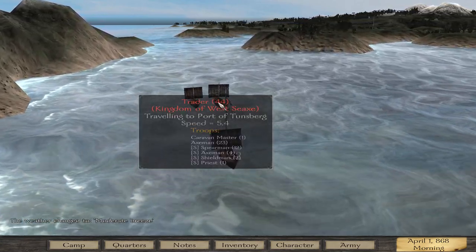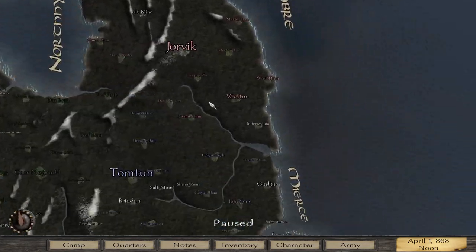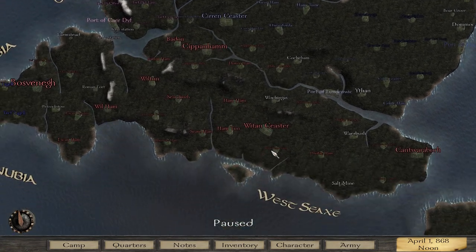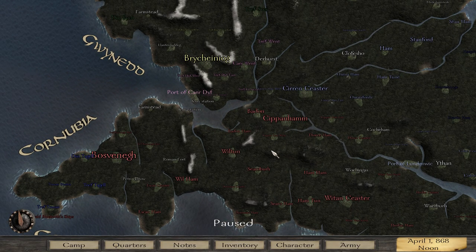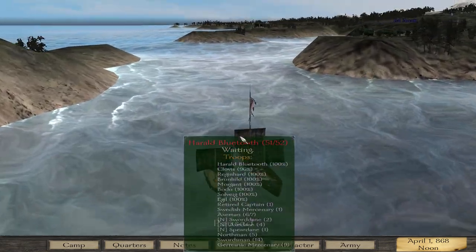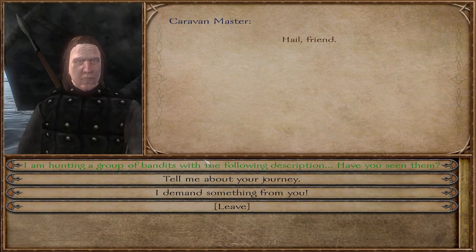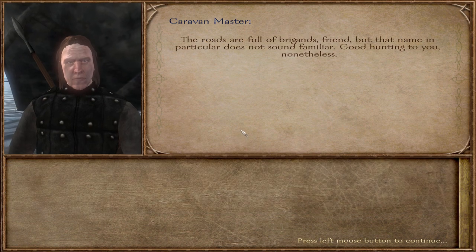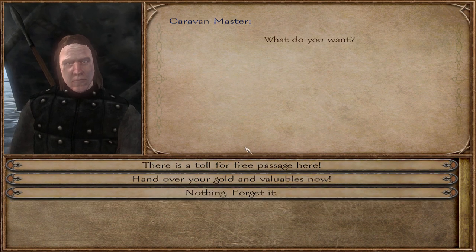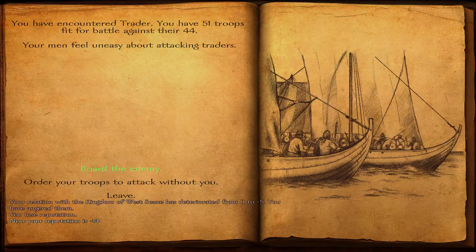If we run into a caravan we want to raid, we can do so. I'm not quite sure — are we hostile to Wessex? Not yet. I'm holding off on Wessex because Mercia has London. I'm asking around about the bandits we're hunting — I know they're around the Isle of Wight but maybe someone has seen them. No luck. In that case — I demand something from you, hand over your valuables. Of course, we're robbing them — all your loot belongs to us now.